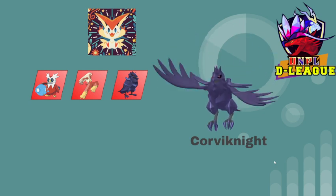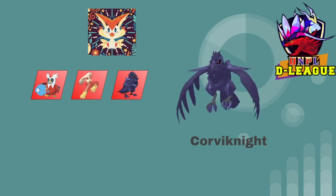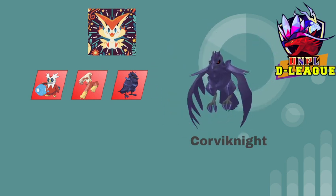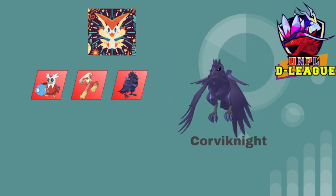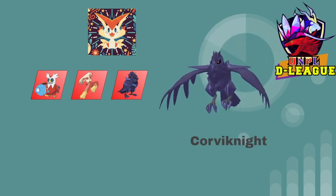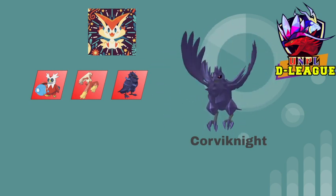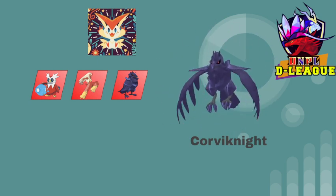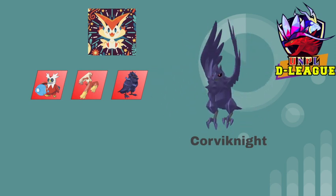Going on to our next pick, we have Corviknight. This was also kind of a no-brainer, being a great defensive Pokémon in general — very physically defensive with the Steel/Flying typing, which is also a great defensive type. It has Defog to get rid of hazards, Roost for longevity, and U-Turn for momentum, pivoting into either Blaziken or Iron Bundle. I wanted a very good defensive Pokémon, and Corviknight is one of the staples of that. That's what we picked up in the third round.